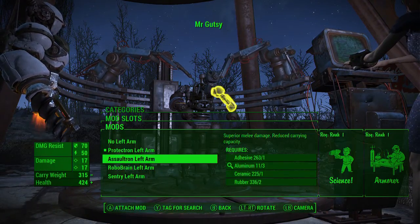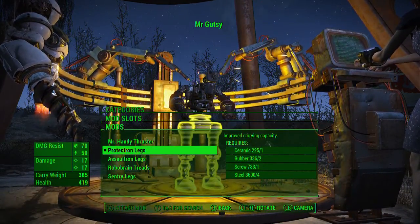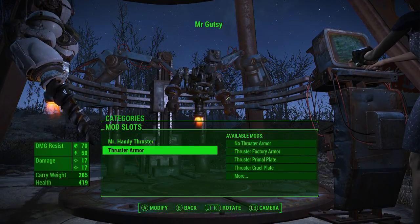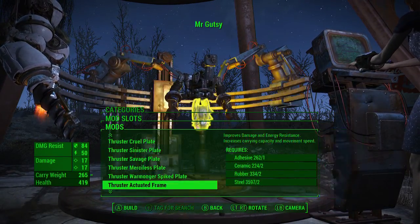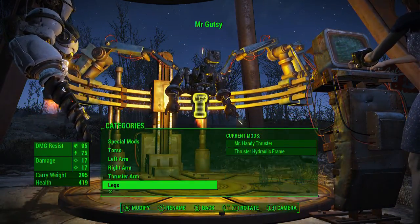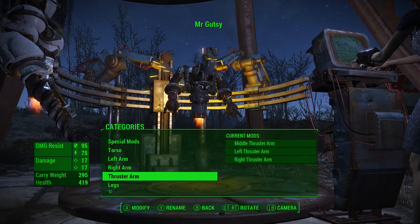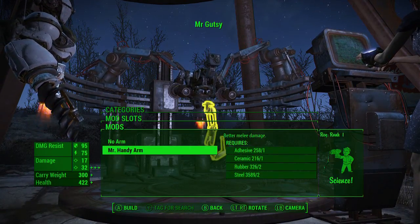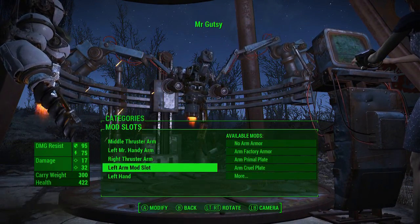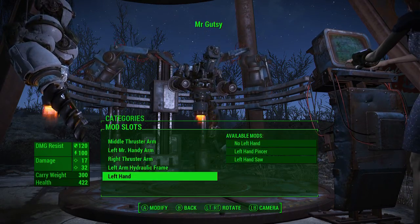No left arm - we could go with no left arm. I thought there would be legs for this. You gotta go with the Mr. Handy thrusters. So we got that thruster armor. I kind of like the hydraulic look - let's go with the whole hydraulic. That looks nice. Okay, thruster arm - oh hey, would you look at that, that's pretty sweet. Left arm mod slot - let's go with the hydraulic frame, I like the look of the hydraulic.